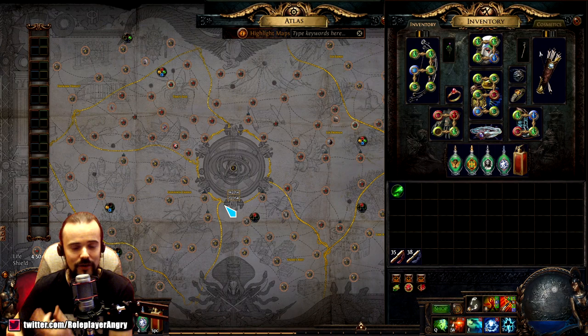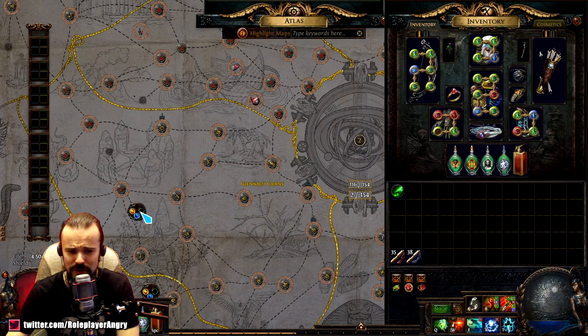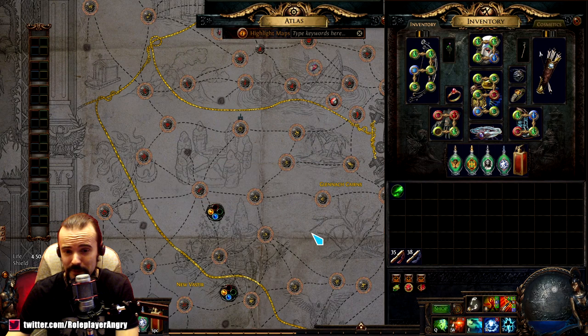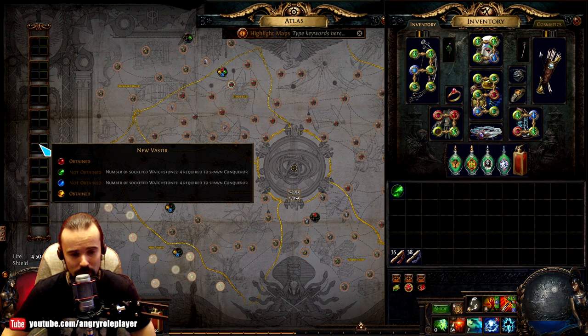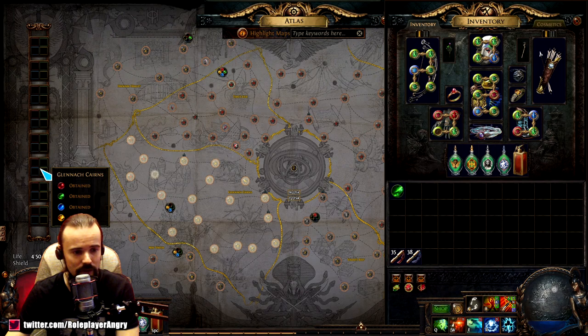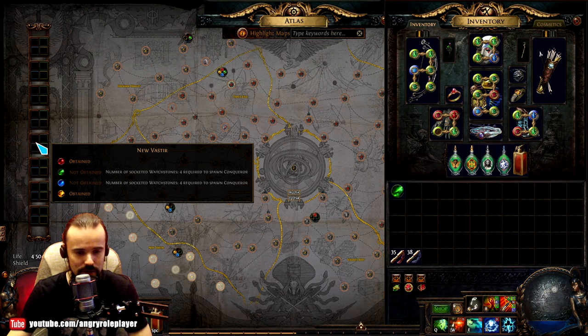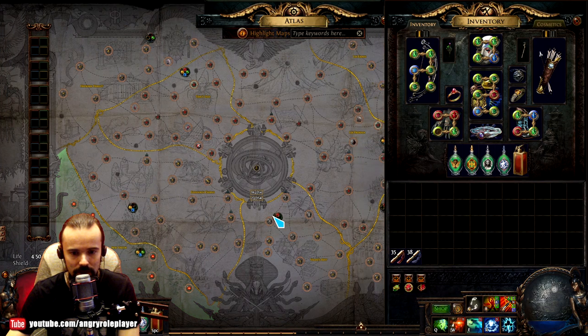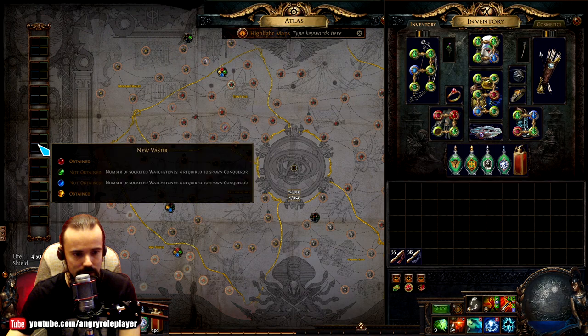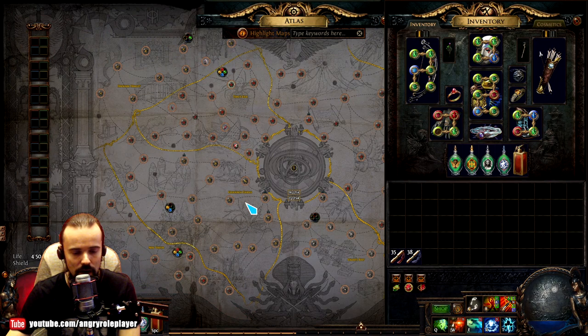By placing a watchstone in a citadel you are increasing the tier of all maps in a whole region — there are different regions on the atlas as you can see. This thing on the left tells you exactly how many watchstones you need to insert in order to spawn another conqueror. For example, I obtained all the watchstones from this region so I don't need to do anything here, but in this region I still need to insert four watchstones because there are two bosses I need to spawn.